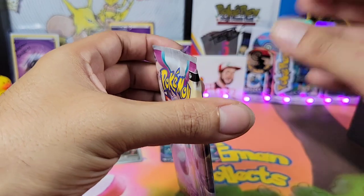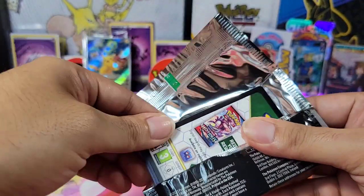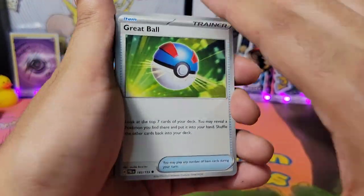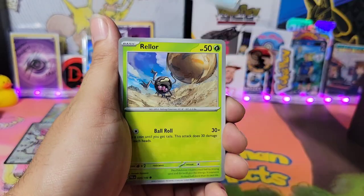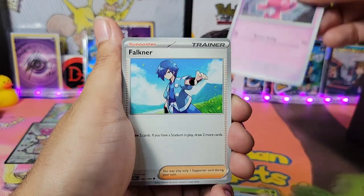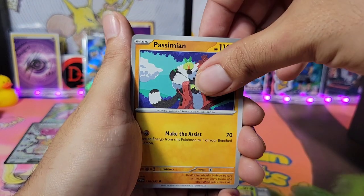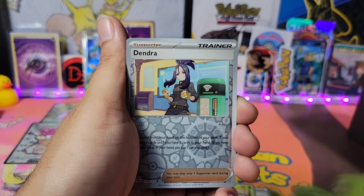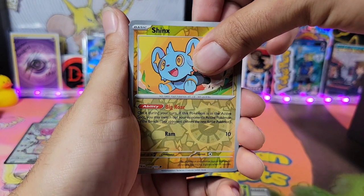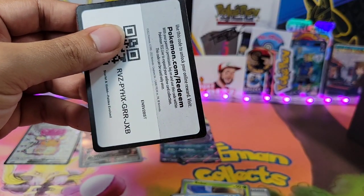This is open to anybody — not just US, anywhere in the world. So if you're watching and you are interested, go ahead and follow the instructions. Rellor, Quaxly. And I will put the names in the wheel in a future video for next month. Clauncher, Chinchou, and we are ending with the Holo Spiritomb. Wamp wamp wamp. Thank you.